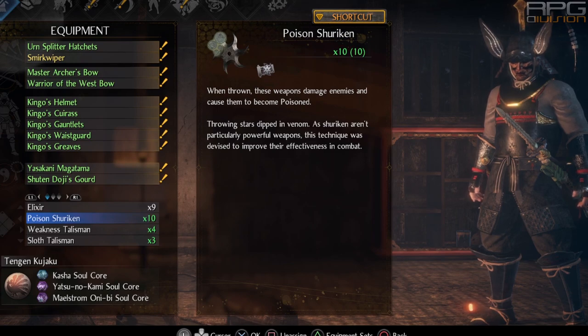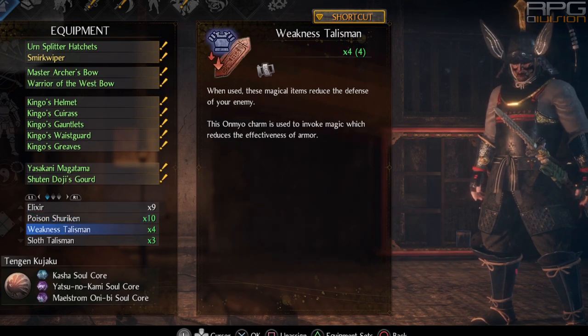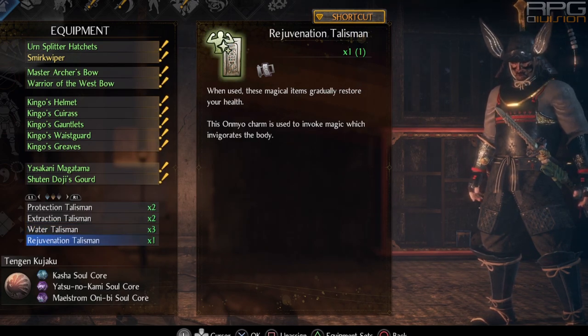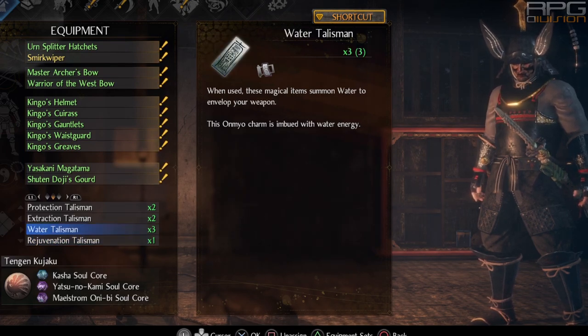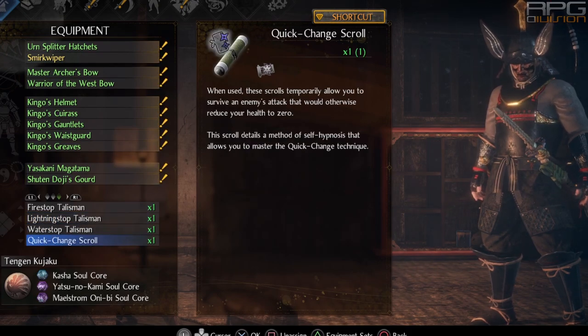Here's my quick bar setup: poison surehand, weakness talisman, and slot talisman — although slot is optional. If you don't want to go for it, you can use cold drops instead. The second quick bar should have any kind of elemental talisman depending on the situation, extraction talisman, and protection. You can also go for rejuvenation, life leech, or whatever. The third quick bar should have elemental stop talismans and, if you want, a quick change scroll.